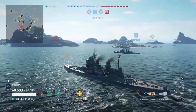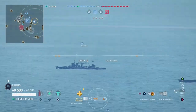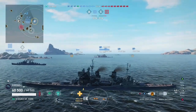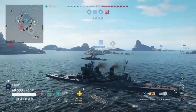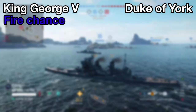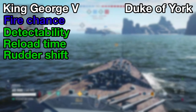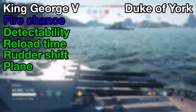It has a sonar as its unique ability. If you remember, this ship was one of many to sink the Scharnhorst at the Battle of North Cape, using radar as one of its most useful tools in locating the ship — so naturally this ship has no radar. Comparing it to its tech tree counterpart, the King George V has better fire chance, detectability, reload time, rudder shift time, and has a plane, whereas the Duke of York gets a one-use sonar.